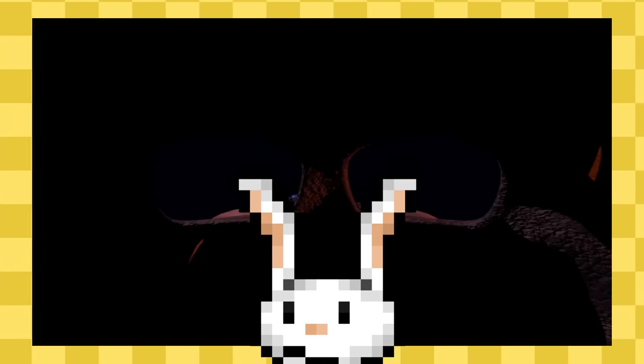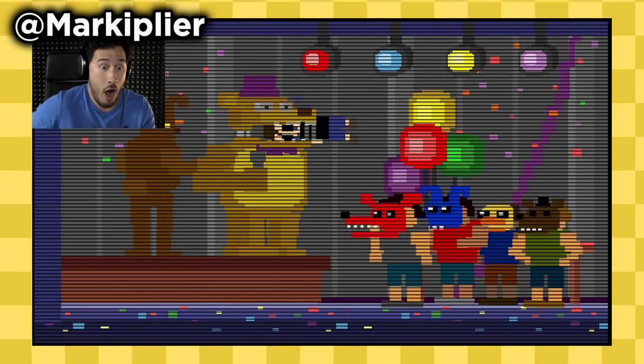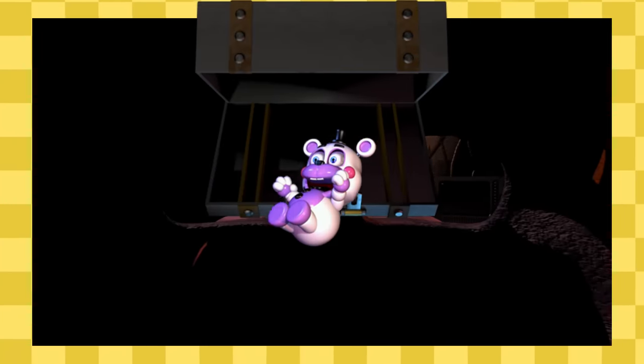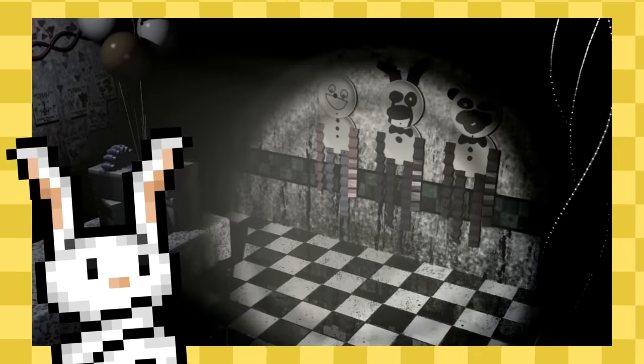There's been a lot of mysteries in the Five Nights at Freddy's series — to say a lot would kind of be an understatement. A couple of examples, just off the top of my head, include who did the Bite of 87, what's actually in the FNAF 4 box, what exactly are the shadow animatronics, and maybe, to a lesser degree, what exactly is going on with the Paper Pals.